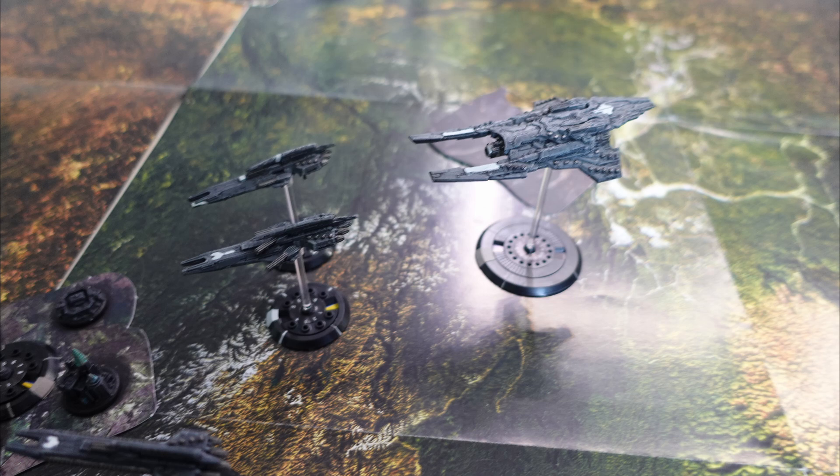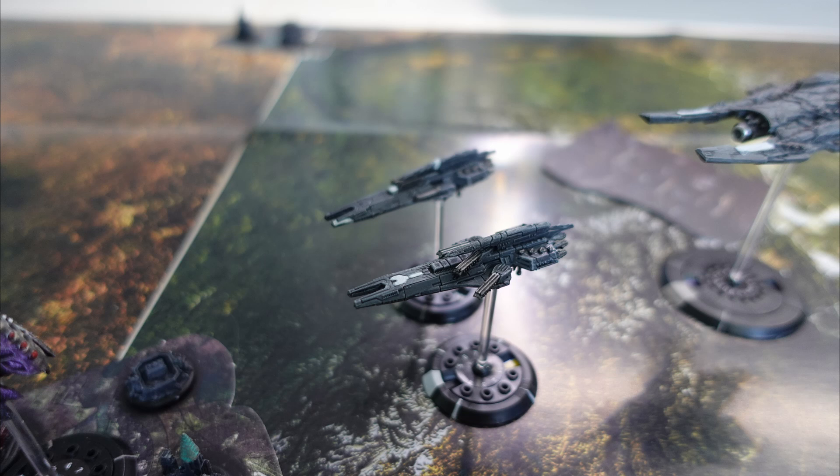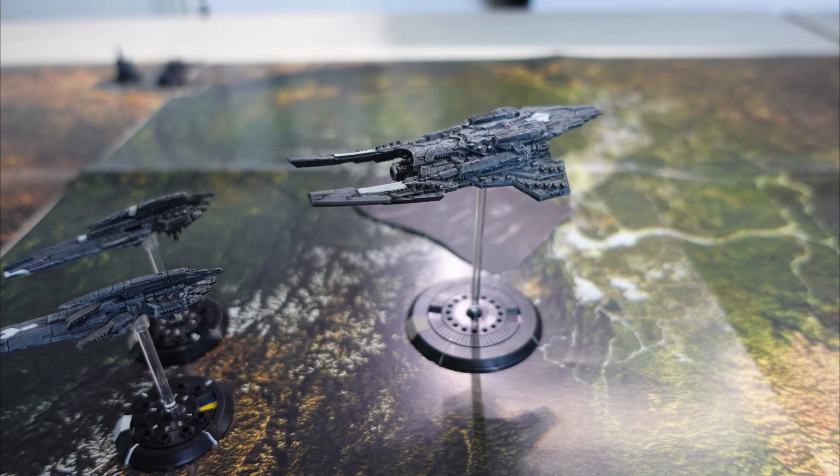Moving the Pathfinder group in, the UCM fire their two Toulons first at the Shenlong but only score a single critical hit, which the Shenlong's point defences manage to resist. The Berlin then fires its Cobra heavy laser at the Shenlong, hitting with one shot. This weapon has the burn-through rule — for every successful shot it gets another attack up to a maximum of six. It gets two shots, but we fell on the third dice roll, so that stops.